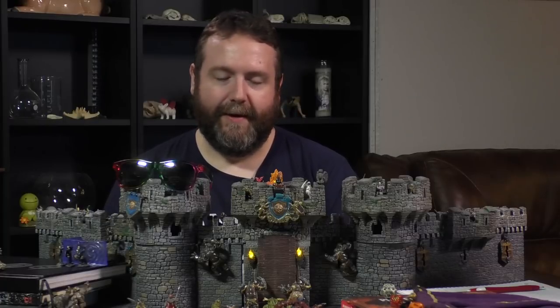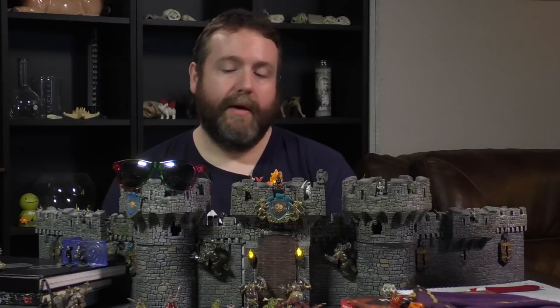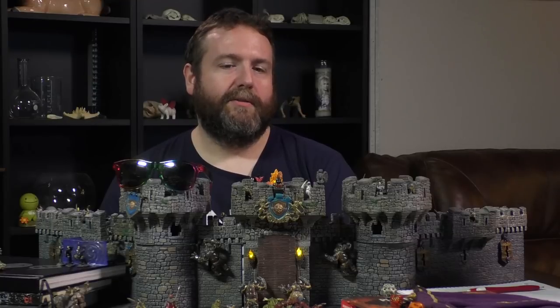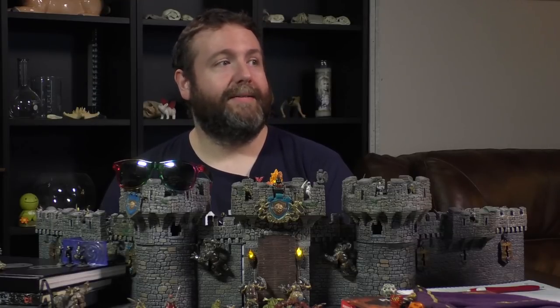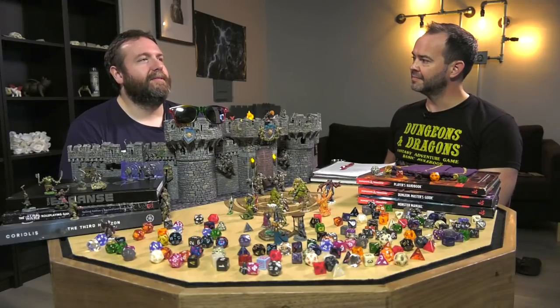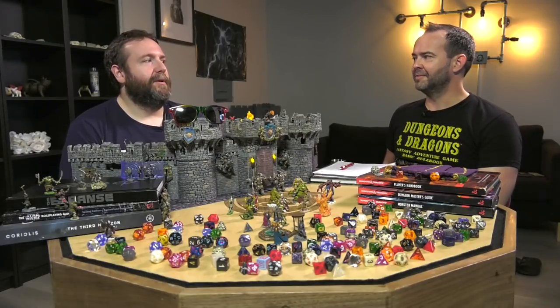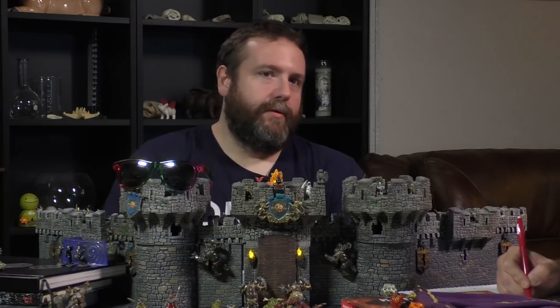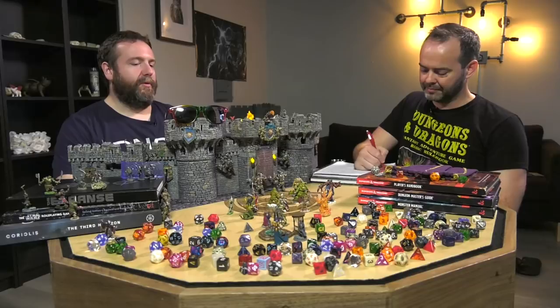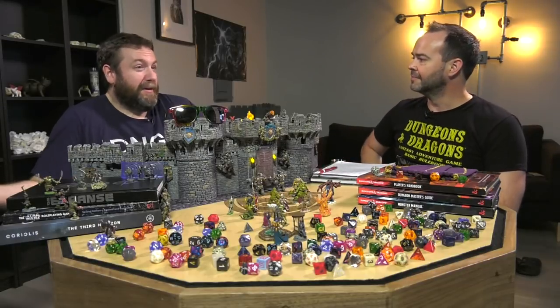There's a whole section on how the downtime activities presented in the DMG and the Player's Handbook translate into Saltmarsh. You're not just rolling on a carousing table — you're going down to the Wicker Goat, and these are the people who are typically there. When you roll on those tables in Xanathar's, you can cross-reference them with Ghosts of Saltmarsh to get more specific answers. Because you're dealing with NPCs that are already there, it's just a way to keep generating events, complications, and new connections. That's just in the first chapter. It finishes out with a list of how to incorporate the backgrounds into Saltmarsh, including four new ones: Fisher, Marine, Shipwright, and Smuggler.